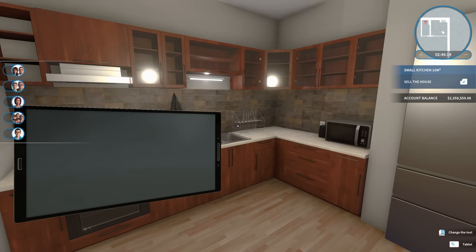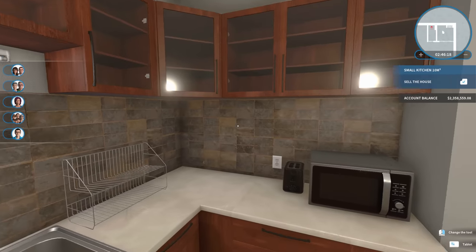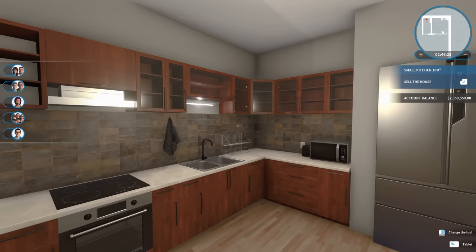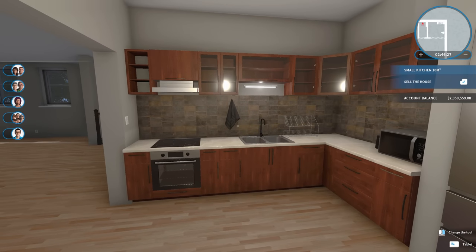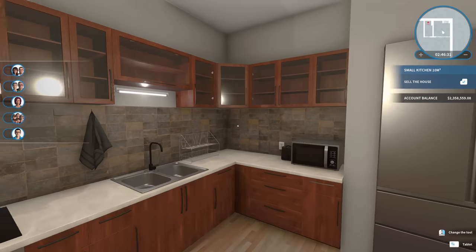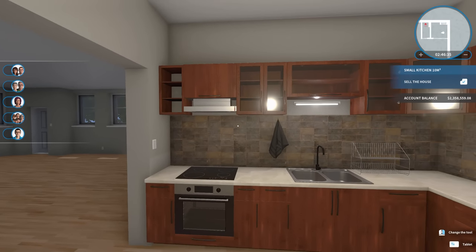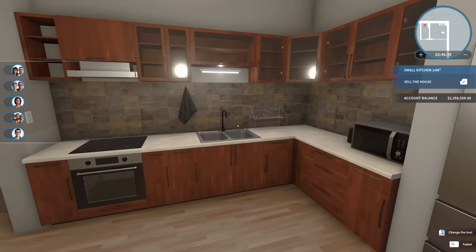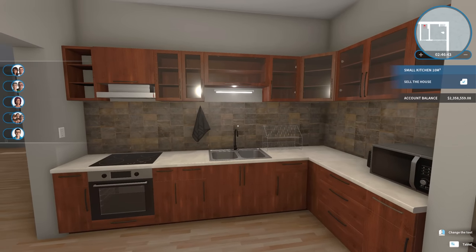And then I used cream for the countertops to give us a nice contrast between the cupboards and the backsplash. And I think it looks pretty good — I'm happy with how it turned out. It is a small kitchen technically, but it's decent sized. It'll get the job done. I think it looks nice. It has everything you need — nice built-in fridge, lots of counter space, lots of cabinet space. So yeah, I'm happy with it.